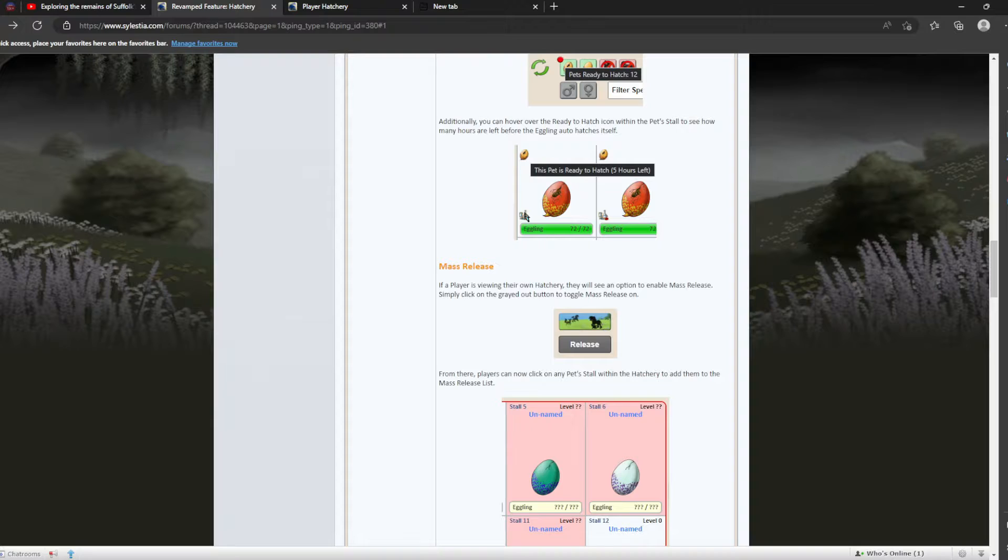It still works the same way — if you don't help a pet hatch, it hatches normally, but if you help it hatch you get a stat boost. You'll still get normal notifications that it's going to hatch.